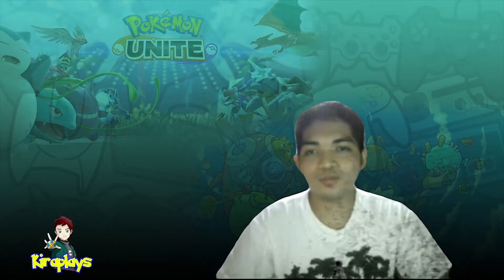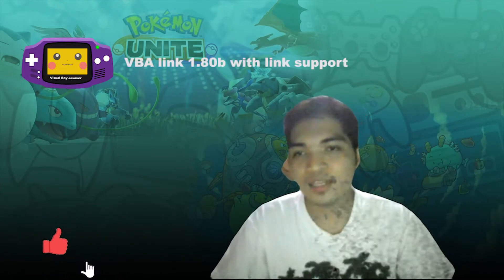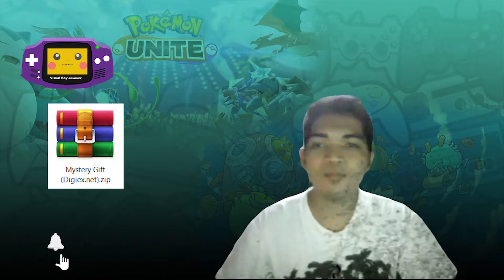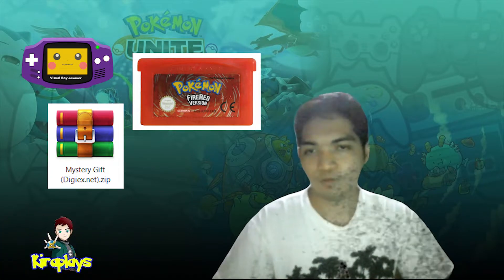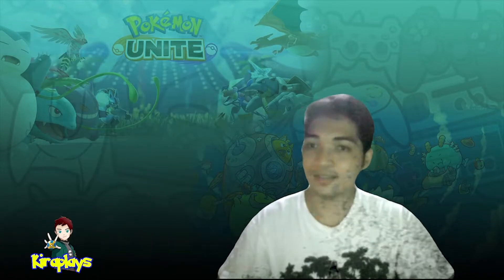Now, this is what you need to make use of GoPier's project: VBA Link 1.0 with link support, copies of the event distribution room, authentic English ROMs of the game, and a GBA BIOS. That's it.